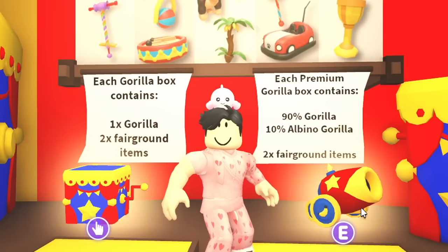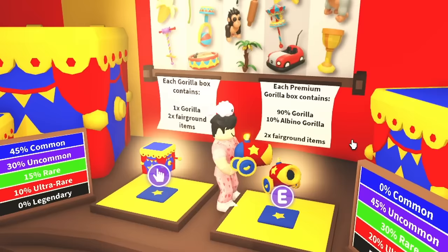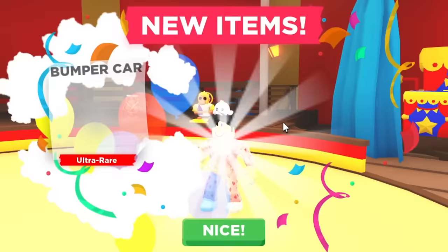I have to manually buy the boxes so we'll be right back once we have 50. Alright, we have the 50 premium Gorilla boxes — there's a 90% chance to get a Gorilla and a 10% chance to get the Albino Gorilla. Here's the first one: we got a bumper car, an Albino Gorilla, and a golden goblet!